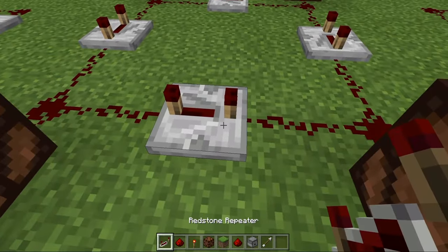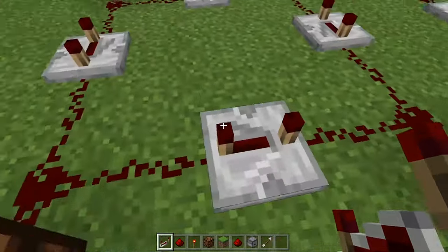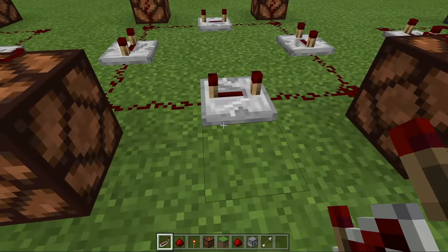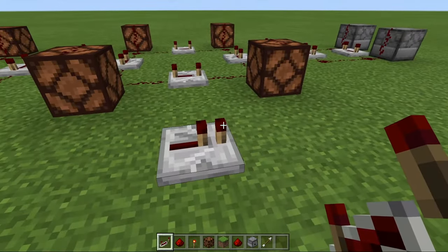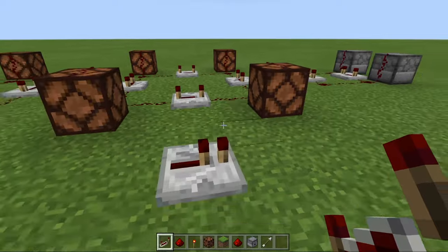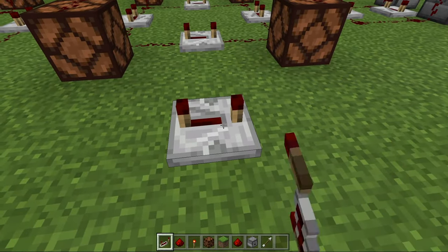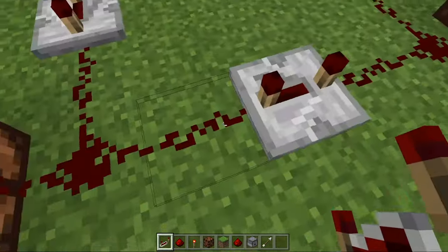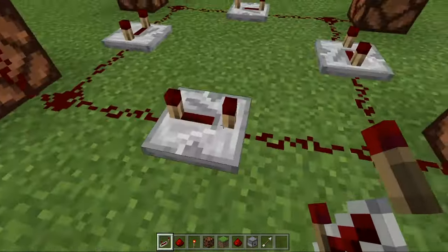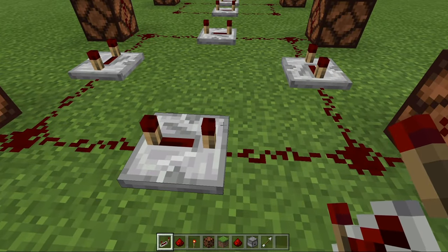A tip with the redstone repeaters: they must all be on the same ticking speed. Ticks are basically what Minecraft uses for time. Redstone repeaters delay the time for the redstone — by one, two, three, or four ticks. They must be on the same ticking speed, else the loop might break. The fewer ticks you have, the faster the loop will go around.